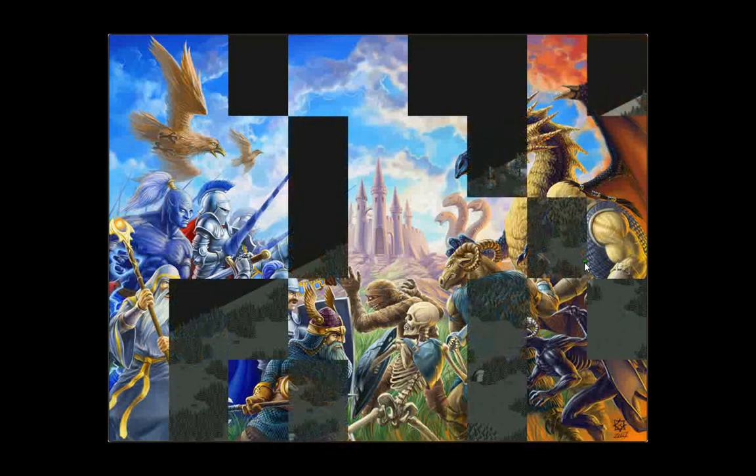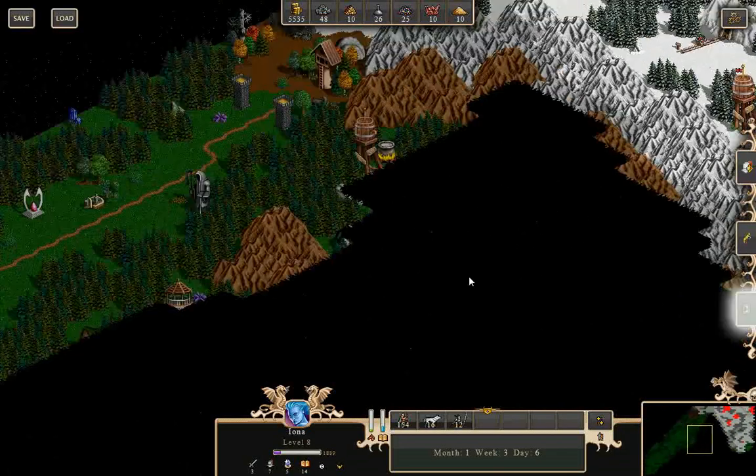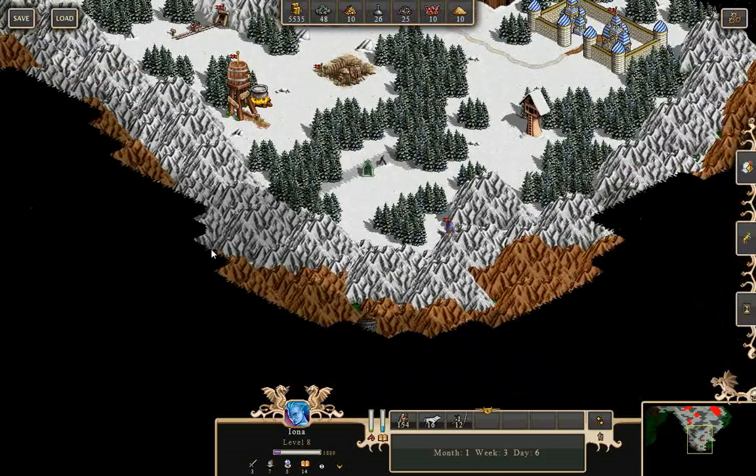You can see the obelisk puzzle piece right there. If we look where the snow line is along that edge of the map, the hidden artifact should be within here — probably over here.